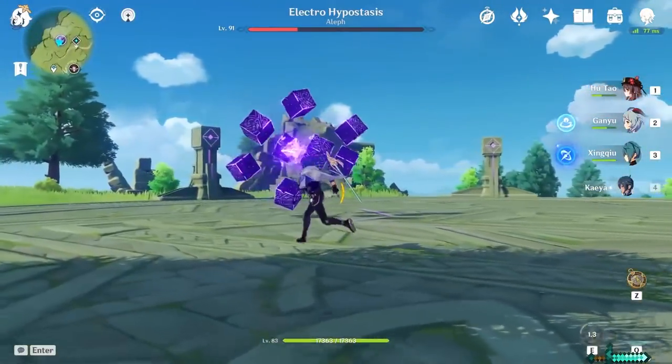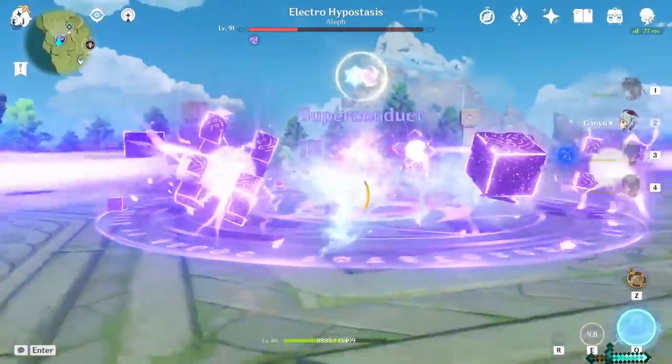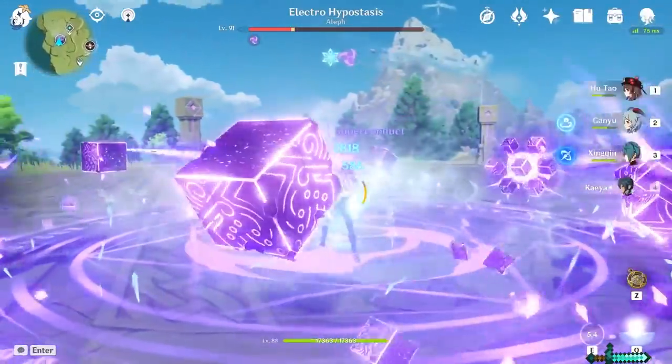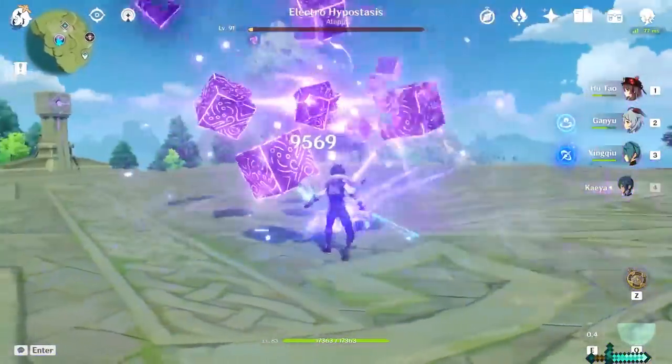If you're looking to use him for support — meaning you only want to have him out to apply Cryo with his ult or his E, and switch to another character — I would say focus on Cryo damage. This will boost his elemental attacks.